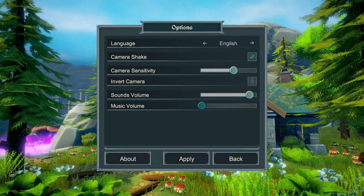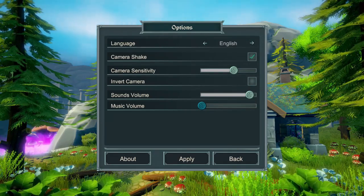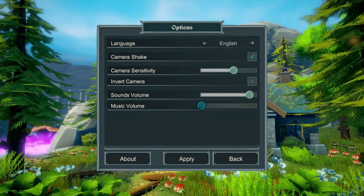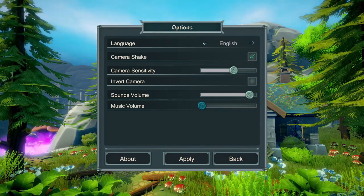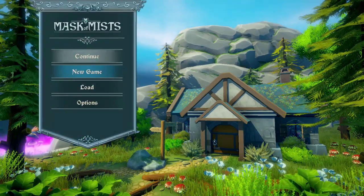I highly recommend going into options and turning up your camera sensitivity just a little bit. That way, because you're moving so quickly, your camera keeps up with it. Otherwise you can feel it starting to drag. I did turn my music all the way down, but I do not recommend you do the same. Once you change your settings, make sure you hit apply and then we can get started.